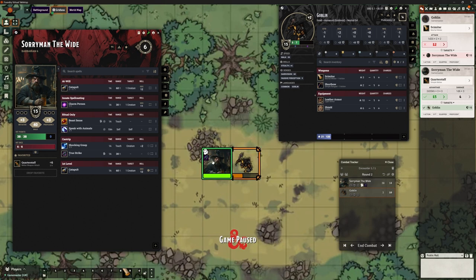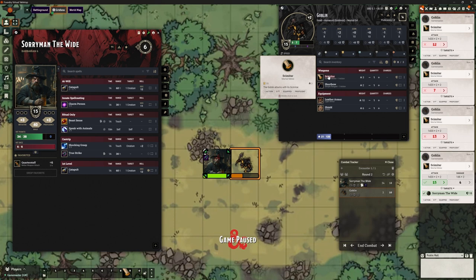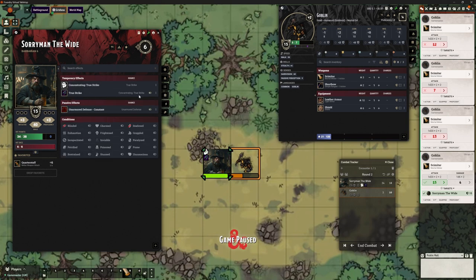So we've got two problems. Concentration doesn't automatically end when the spell effect ends — True Strike is still concentrating but there's no timer countdown and it hasn't disappeared when it should have. And when he takes damage, it's not forcing him to make a concentration roll. Let's clear that, end this combat, heal up, and go look at the MIDI settings.